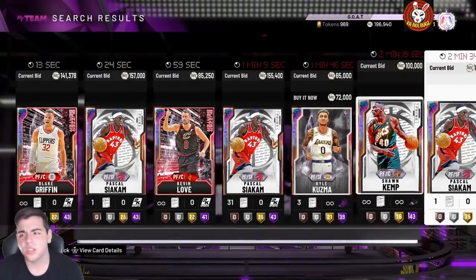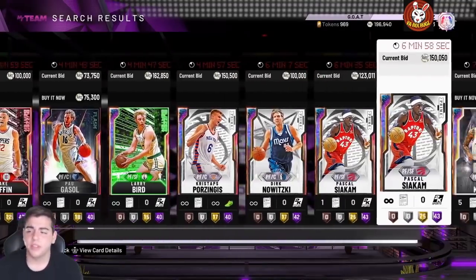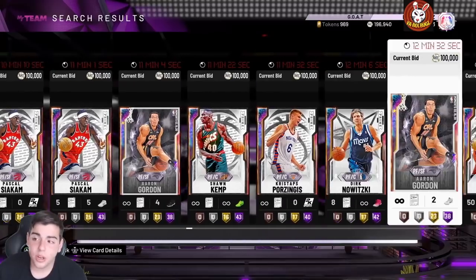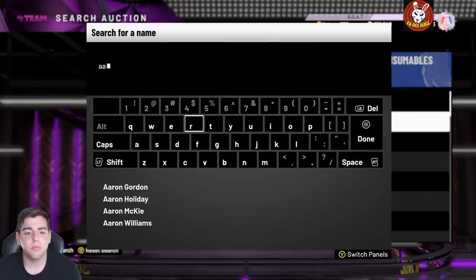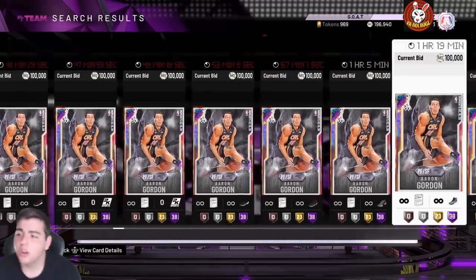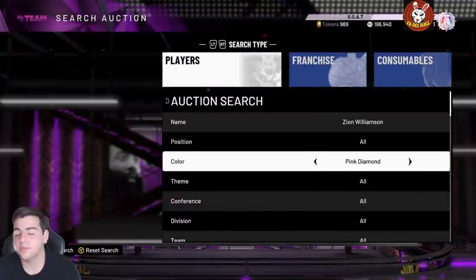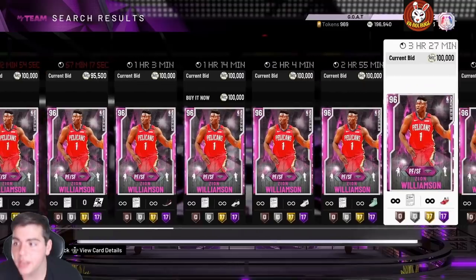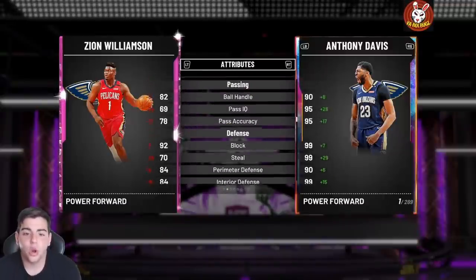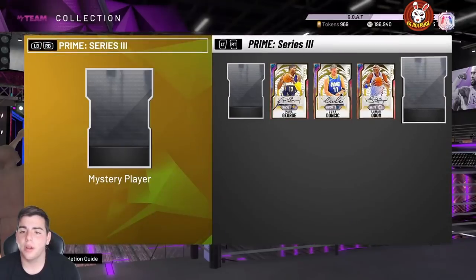The market has crashed big time. Pascal Siakam was 120K yesterday, Bird dropped, Porzingis dropped, Blake Griffin is like 130K — this is insanity. Aaron Gordon was a buyout yesterday. I can't even imagine it on Friday. Also, I'm still shocked they haven't dropped Zion — I honestly think he has to be the last prime card. 2K loves Zion and they're going to drop some fire content with him very soon. When they do, expect the biggest market crash ever.